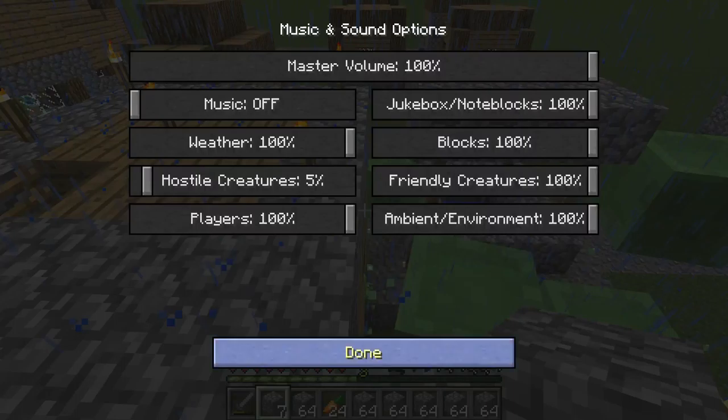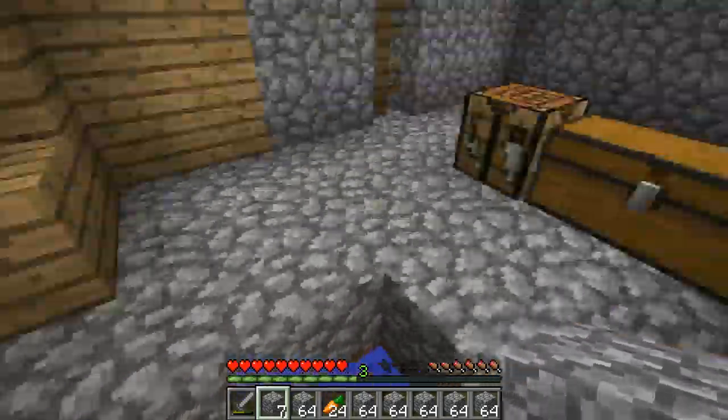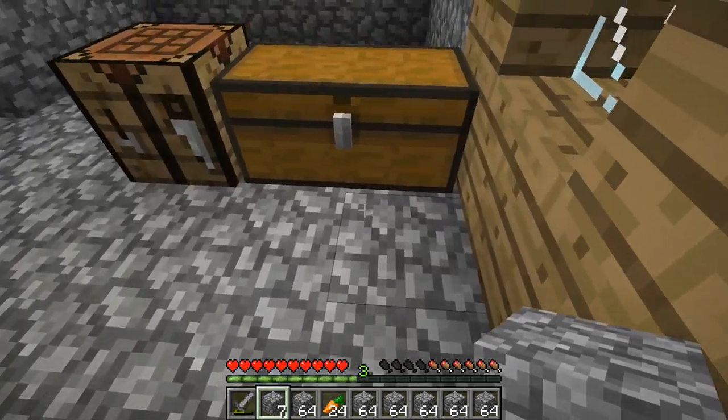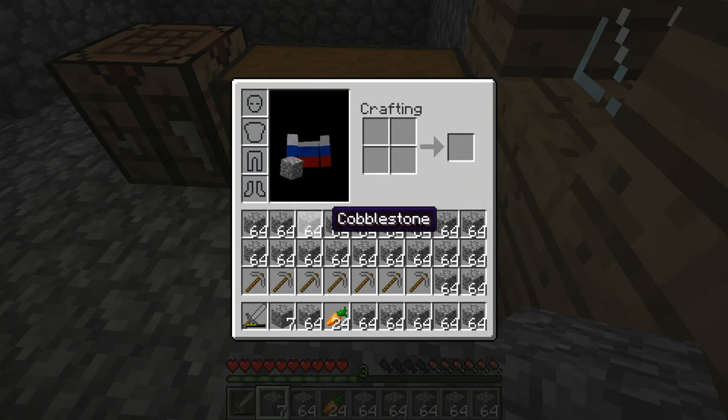Like I said in the previous episode, I did mine a lot of cobblestone. You probably noticed I already have a crap ton of cobble in my hotbar, but just take a look at my inventory. This is definitely enough cobblestone to build a huge fortress surrounded by cobblestone walls so that slimes can't get in.